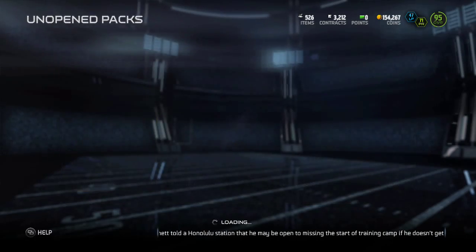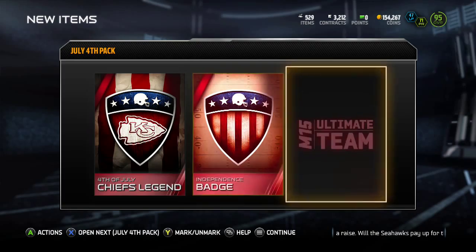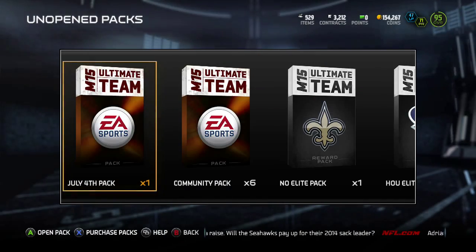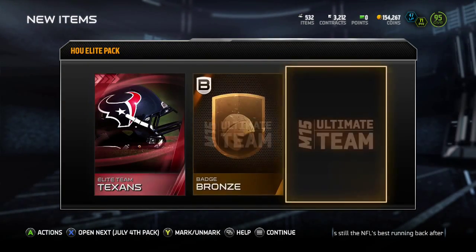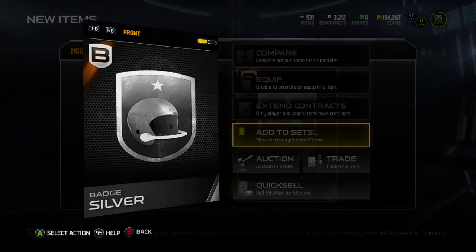Let's go ahead and bust a Fourth of July pack. Some Kansas City Chiefs collectible and then some independence badges — that's not too bad, cool, whatever. Let's go to the Texans elite pack. Oh, and another silver — that's dope, love pulling them silvers.